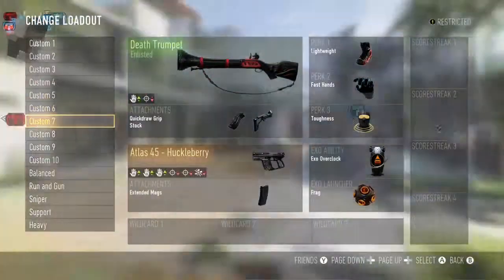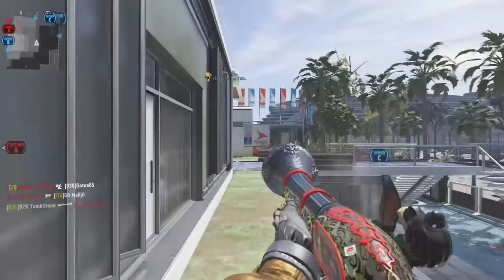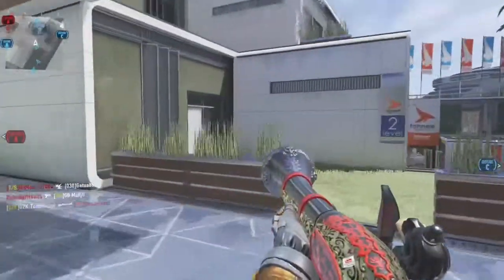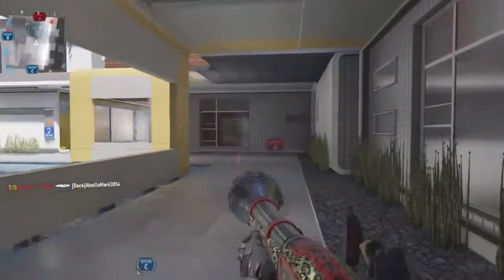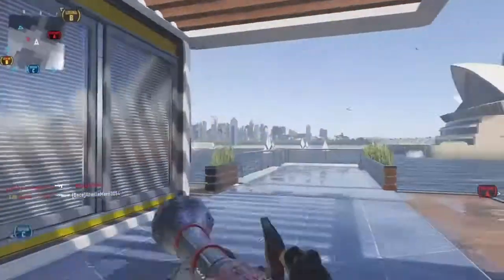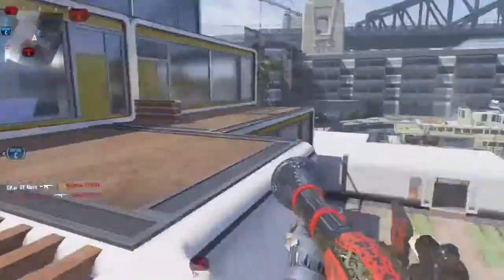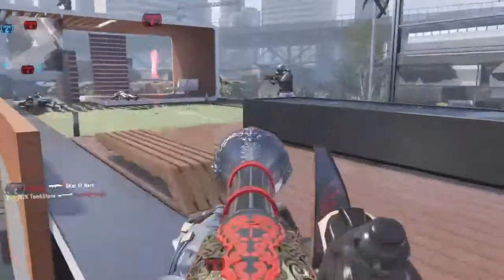This is the Death Trumpet, one of the variants of the blunderbusses that I'm showing you in my videos. As you can see, the color slightly changes even though the decorative pattern still stays the same. The color keeps a nice full red on this one. I've got my full royalty camo on this particular weapon, but if I didn't it would be full red.